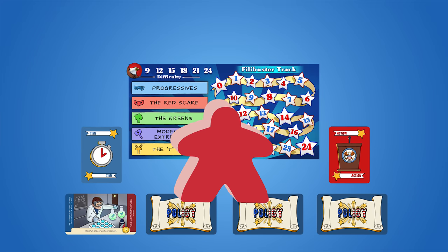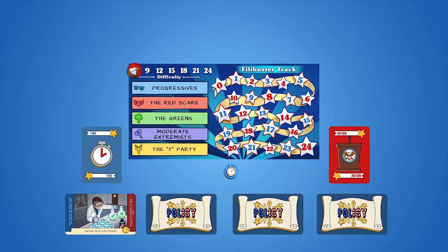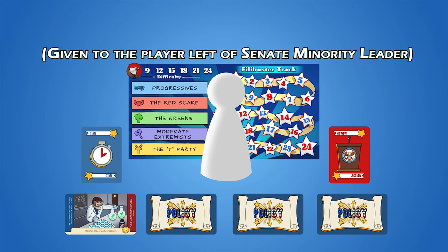Finally, the last person to visit Washington D.C. becomes the Senate Minority Leader. Of course, players may decide to pick a player randomly to become the Senate Minority Leader. The other players are known as Supporting Senators.